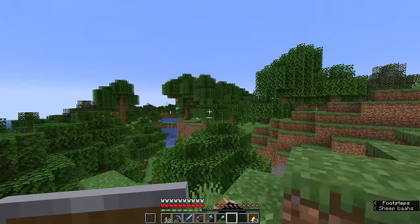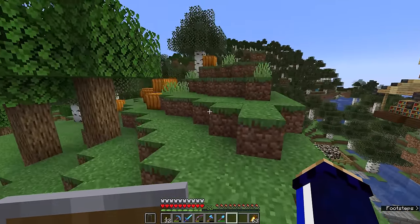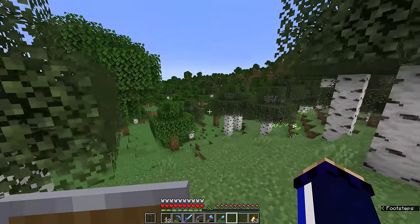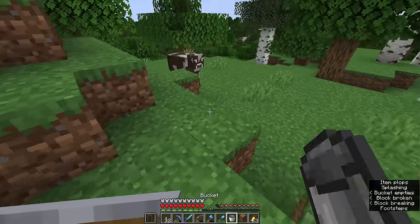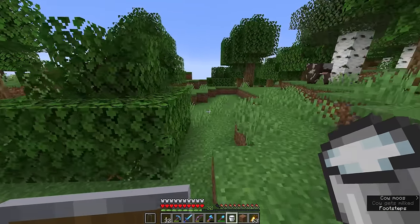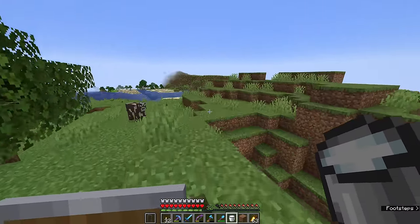We're going to start by heading back to one that we're fairly familiar with. We have spotted a few of these from a distance, but we've never really tangled with the inhabitants. Today is the day we're going to rush a pillager outpost. On the way, since we found a cow, I'm going to pick up a bucket of milk because we'll need to dispel a status effect that we get from fighting the inhabitants of this place.